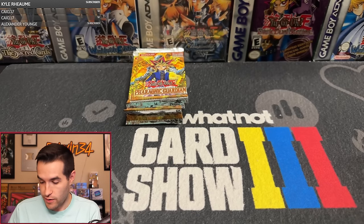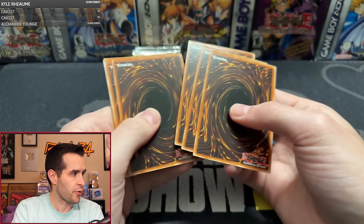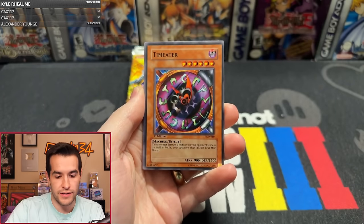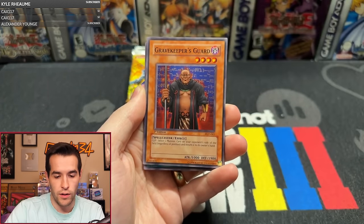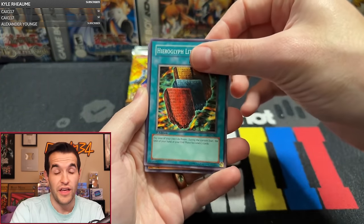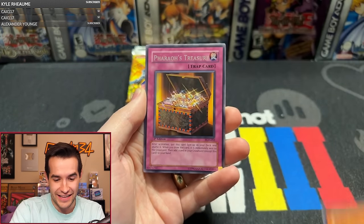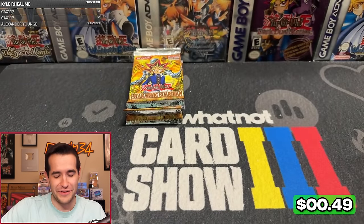Where are the high rarity cards for Pharaonic Guardian? This would be the set I wouldn't put it past to have all Supers in a box — I would not put it past them. Really hoping that is not the case though. Gravekeeper's Vassal, Teuton Mask, Time Eater, Needle Wall, Gravekeeper's Guard, Hieroglyph Gravekeeper, Cryuel, The Barrow's Treasure. Oh my gosh, where are the high rarity cards in here?